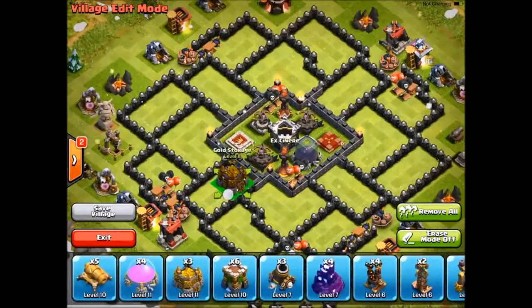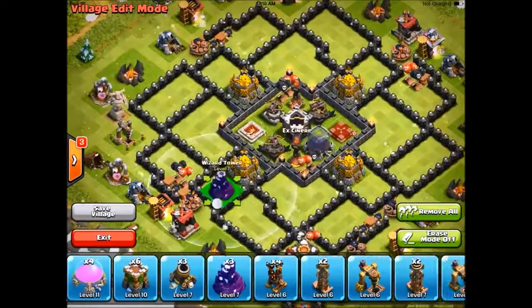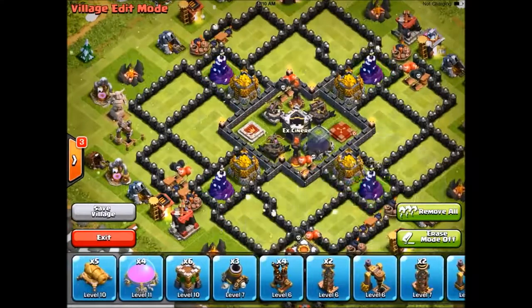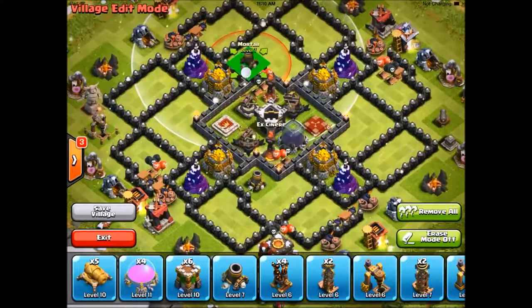Now we put in our gold storages right here. And they're pretty centralized, so it's hard to get those. And then just the wizard towers in there. And then what I like to do is put in the mortars in a triangulated shape, as always.